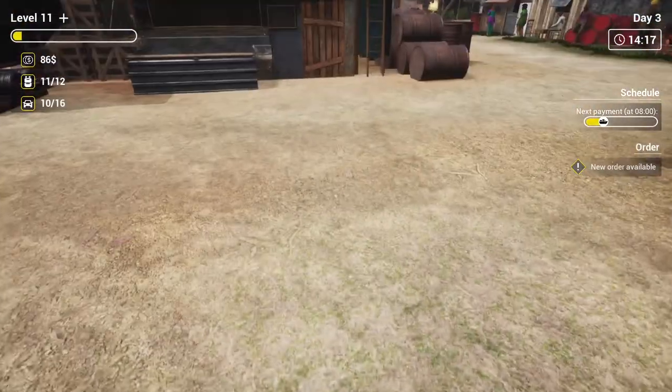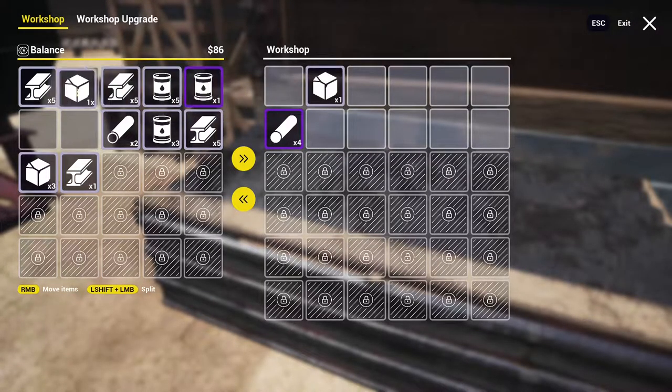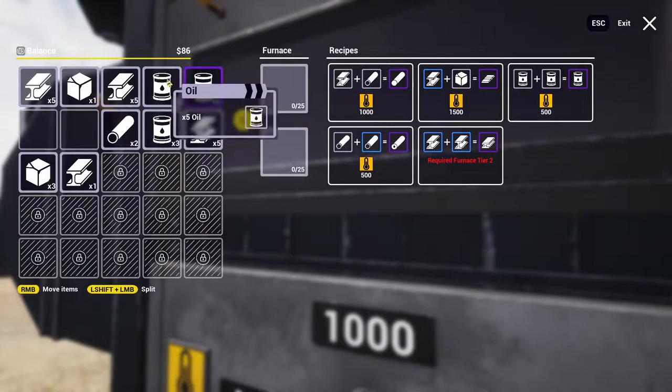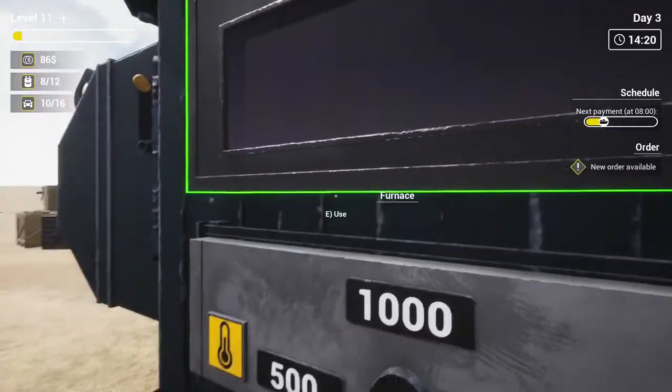We can exit that for the minute. We don't need to get any workers for the moment. I'm tempted to maybe make something. We've got five, three, one. So to make kerosene we just need 500 degrees.